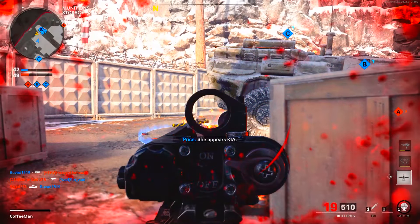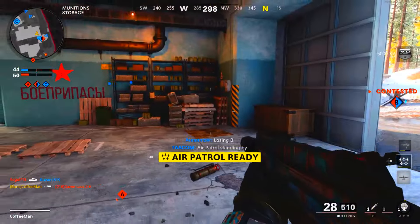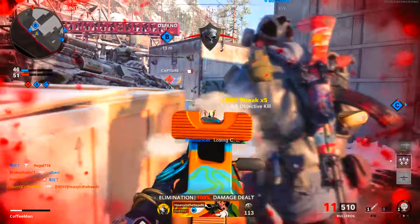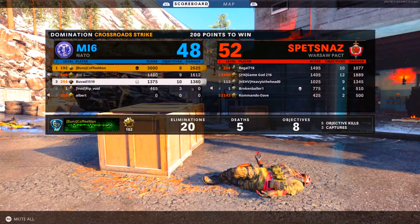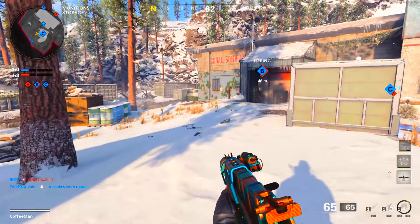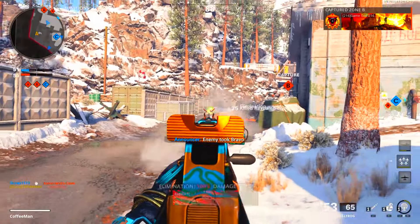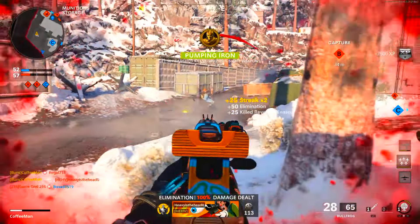For pistols, we have the Dianoli which is pretty much the Beretta — possibly in a three-round burst version — the GB13 Auto, the Lock 30, the Lock 45 which is the USP 45, the Lock 9, the Sikob which is very similar to the Makarov from Black Ops 1, and the TAC Handheld which is apparently similar to the 5.7 — one of the best pistols in Black Ops 2.